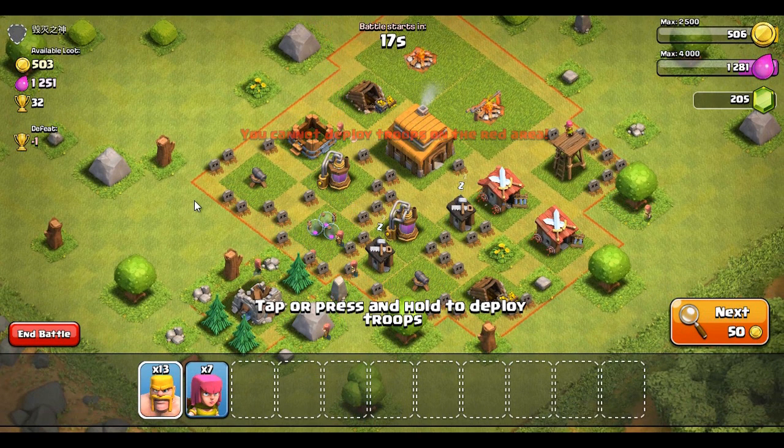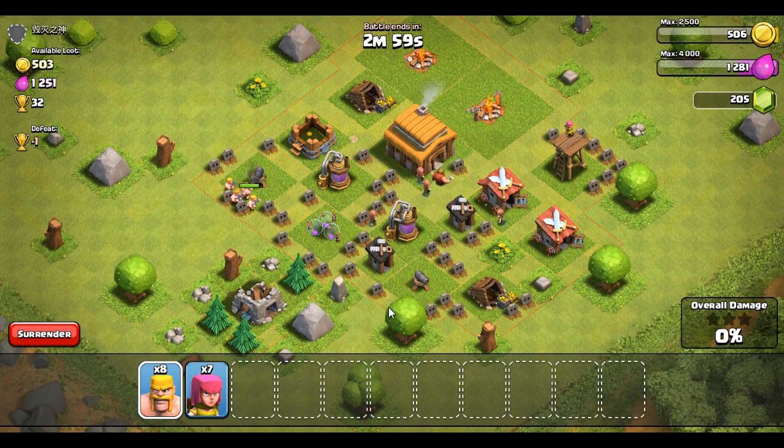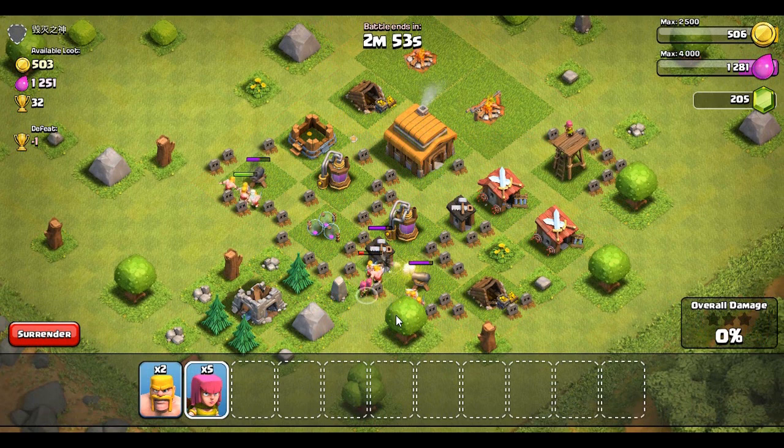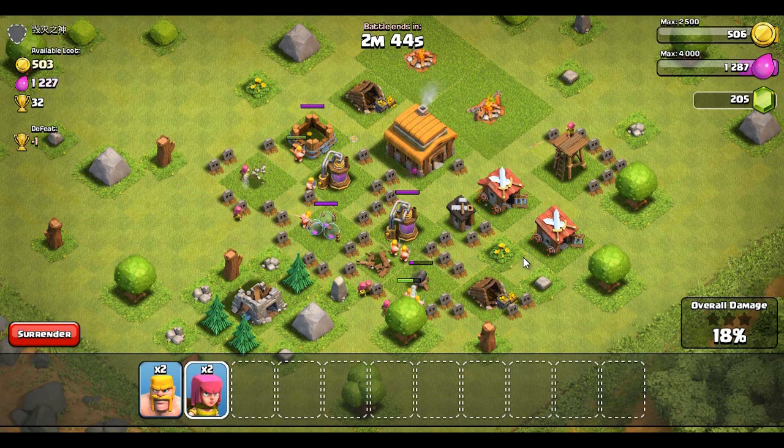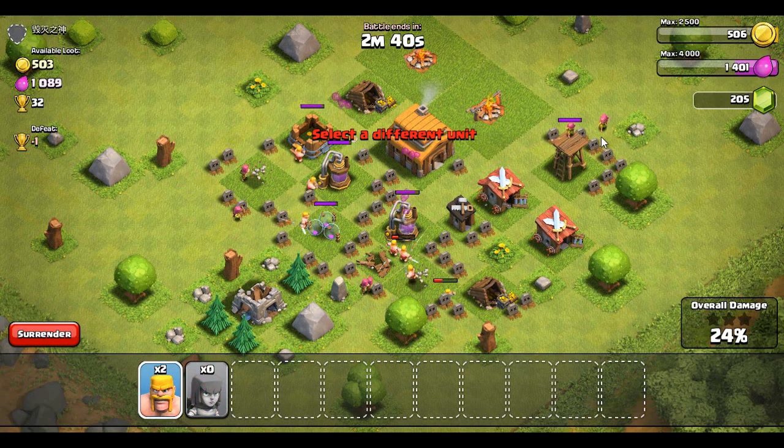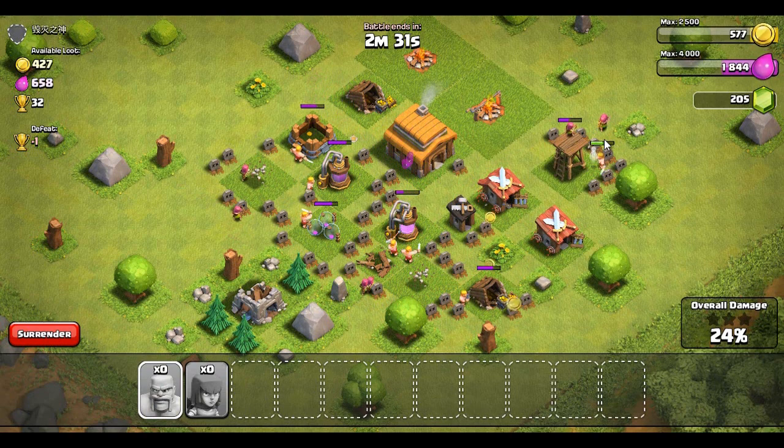This guy's kind of low on stuff but we're gonna attack him anyway. Let's drop troops here — oh, they always go to the wrong thing. That tree is in the way. This archer tower is not good — it's gonna hinder me. Let's take this archer tower out. We are definitely picking up some decent resources here — not too shabby.